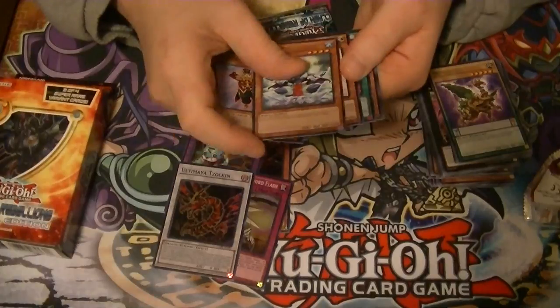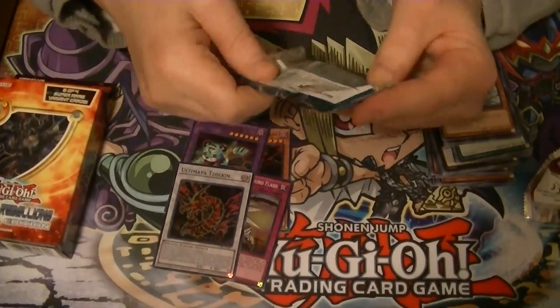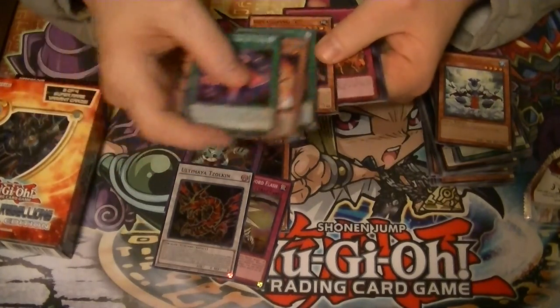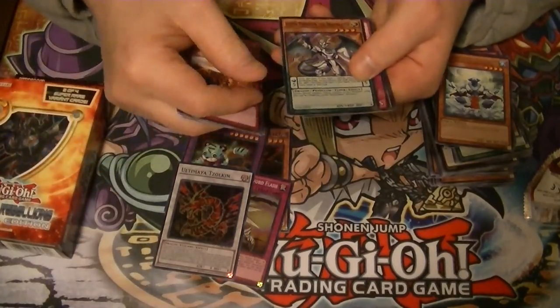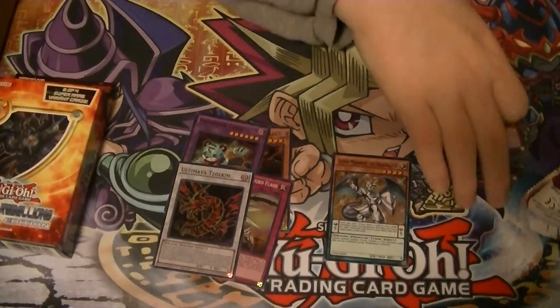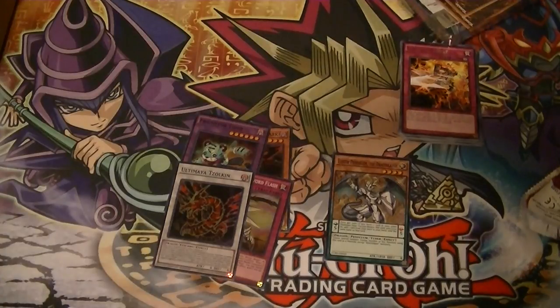Got a rare Escher the Frost Vassal — five for five on rares. Got a rare Ignite Burst and a super rare Luster Pendulum, the Draco Slayer. And three upside-down cards. So that was definitely worth it to pull.